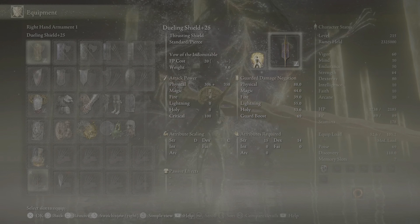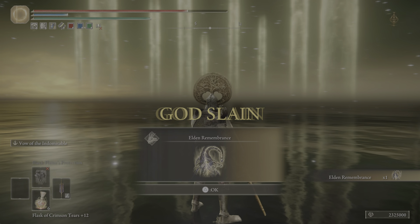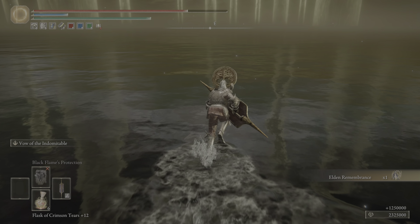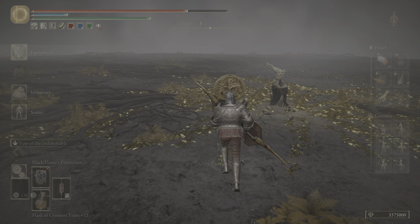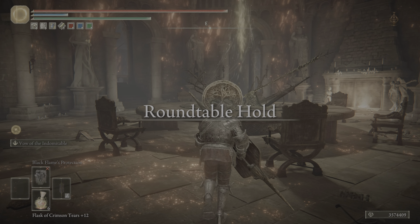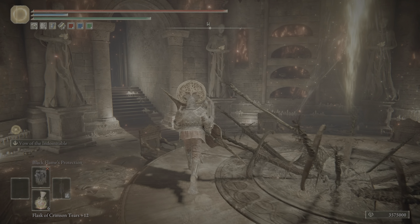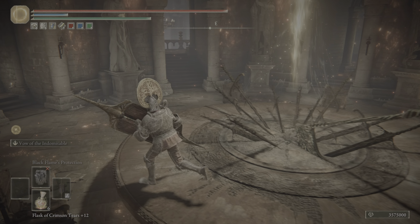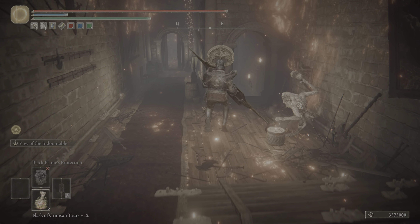Thrusting Shield, Dueling Shield — very, very good. Game-defining good in terms of how it handles bosses, to the point where I think if they wanted to nerf it they could, but I would be incredibly sad if they did. It's a very strong option with almost no downsides. No matter what you're fighting, if it has physical damage only — and even sometimes a little holy — just hold L1 and mash R1. With at least 50 endurance, nothing does enough stamina damage to guard break you, even in NG7.